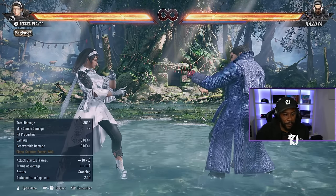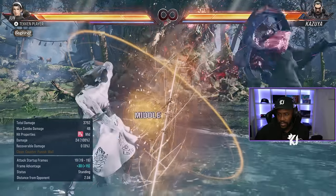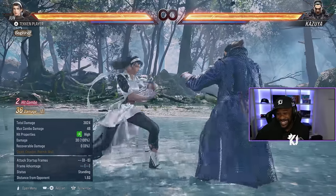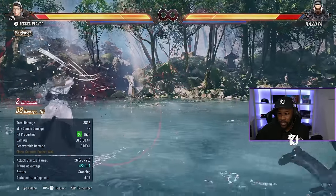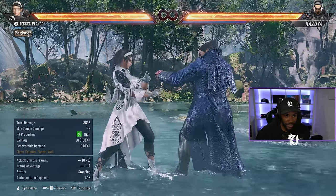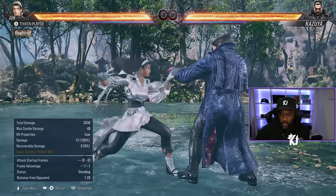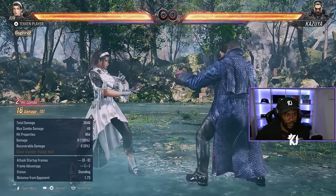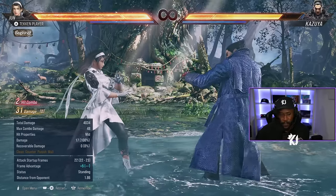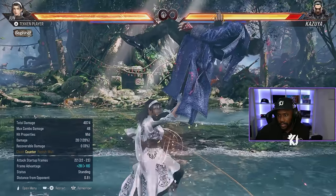Now I'm gonna get into the punishers. The punishers she has — up forward 1, which is cheap, 36 damage, but it takes her health. She has a 1 frame punisher but it doesn't combo. Her 12 frame is 2,1 — not great. 13 frame is 1 plus 2, which is pretty cool. And then she has back 4,2 — I'd prefer to go for this one. If you get counter hit on the last hit you get a launcher, and you can delay as well.